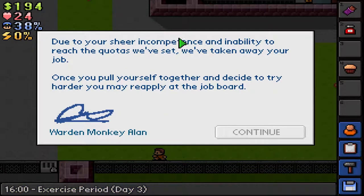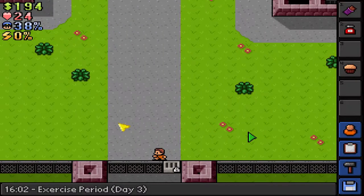"Due to your sheer incompetence and inability to reach the quotas, we have taken away your job." Thank you, I wanted that — kinda. "Once you pull yourself together and decide to try harder, you may reapply at the job board." You know what? I will.